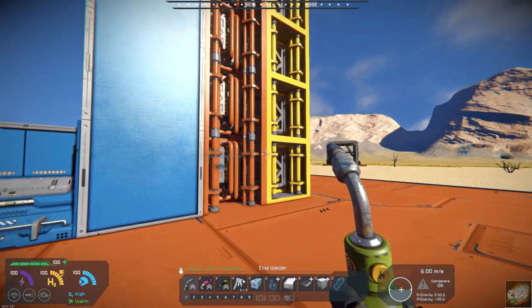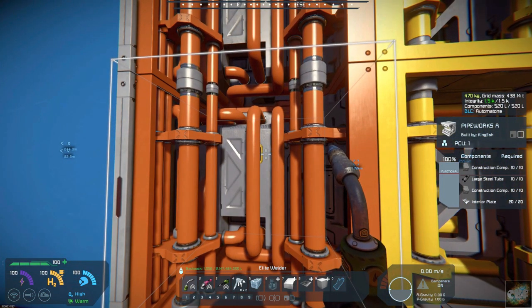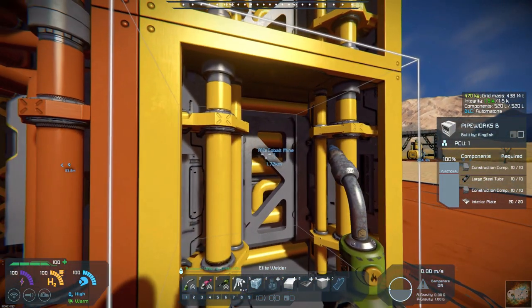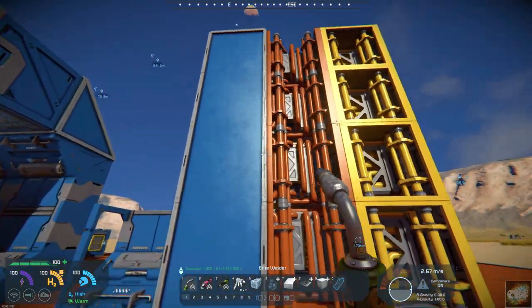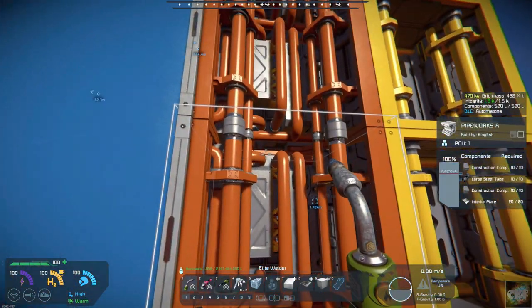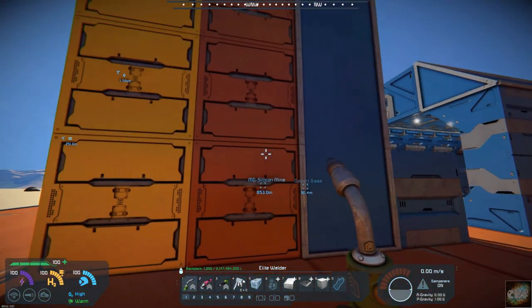It also has two new pipe works blocks — Pipe Works A and Pipe Works B. One is more open and one is more closed in, as you can see from the back side.